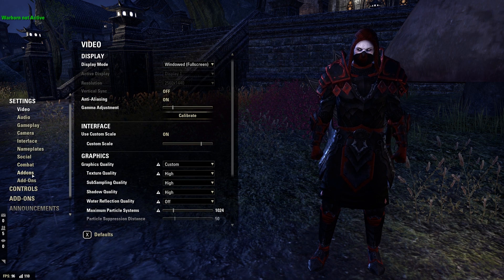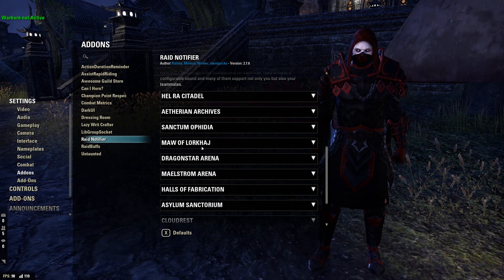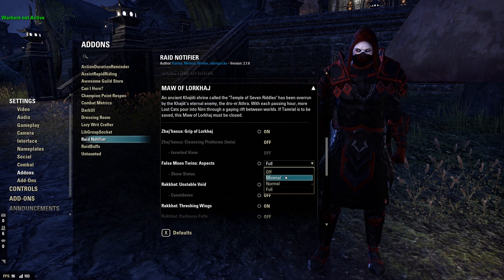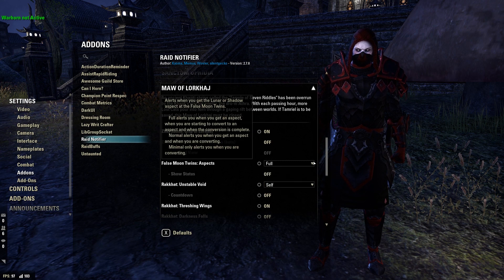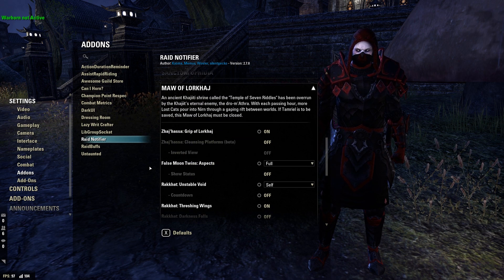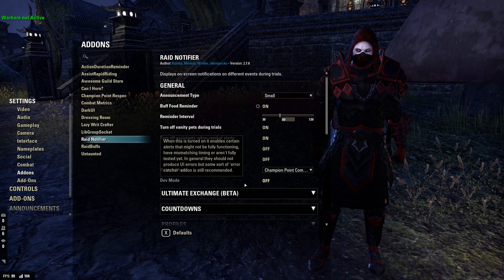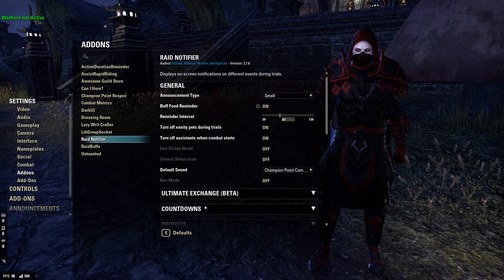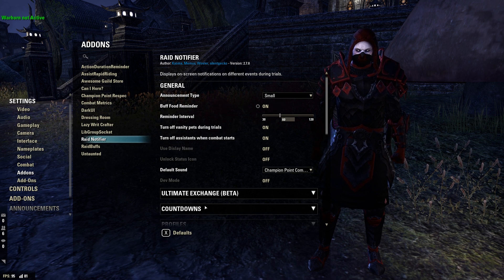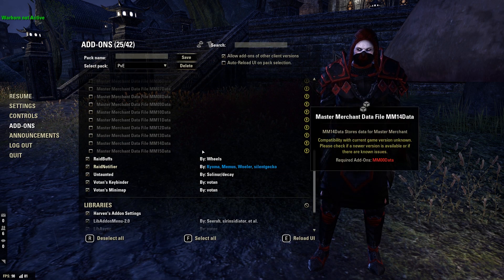We also have Raid Notifier, an incredibly important add-on for anybody who does trials. It shows very important information about the trial you're doing — for example in Maw of Lorkhaj you can set full alerts, normal, minimal, or off. It basically notifies you of raid mechanics that are about to occur, like 'get ready to switch' or 'he's about to do this, get ready to block.' A lot of serious trial teams require it.